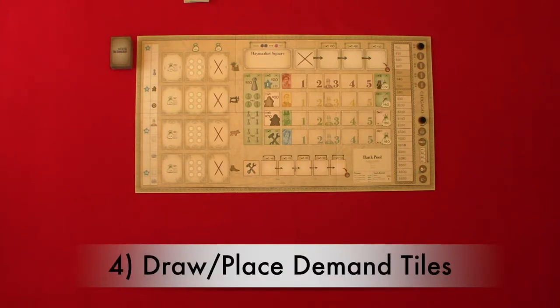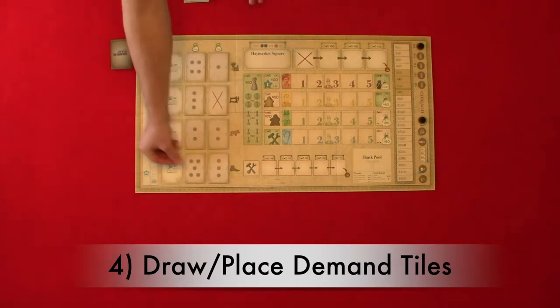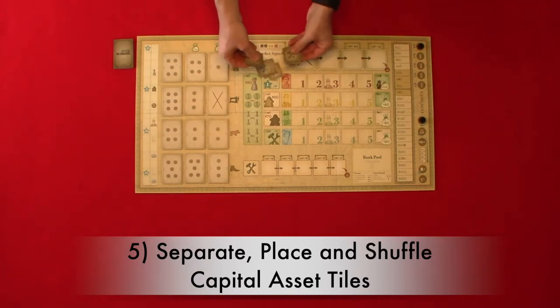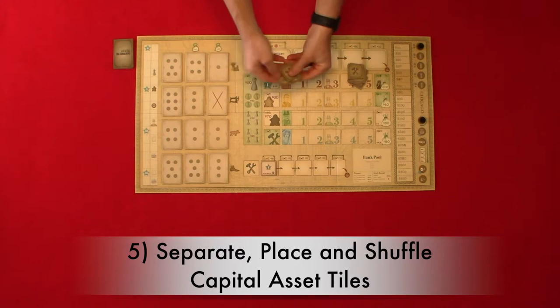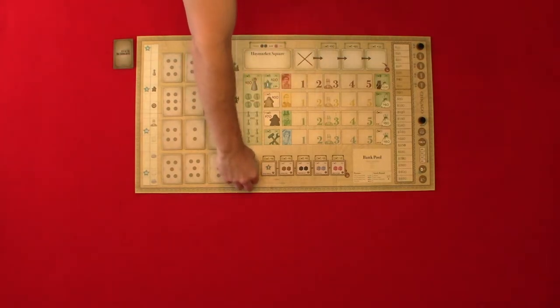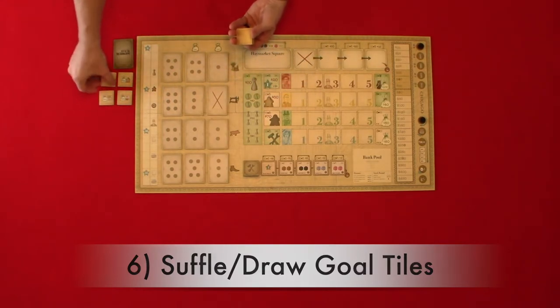Step four: draw and place the demand tiles on the main game board. Starting with the top rightmost space in the demand area, fill in the demand area with demand tiles, going from top to bottom and right to left until the three columns are full. Step five: separate, place, and shuffle capital asset tiles. Separate the regular asset tiles from the starting asset tiles — the starting asset tiles have an S in a circle. Place brilliant marketing on the $80 capital asset location, randomly place other starting capital asset tiles on the $40 through $70 locations, then shuffle the regular capital asset tiles and place them on their deck location. Step six: shuffle and draw five goal tiles and place them next to the main game board.